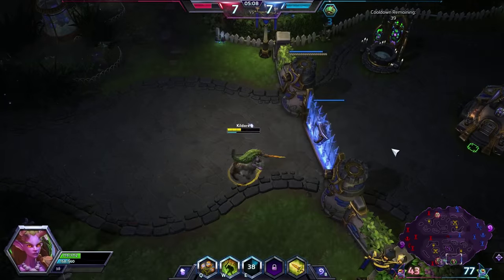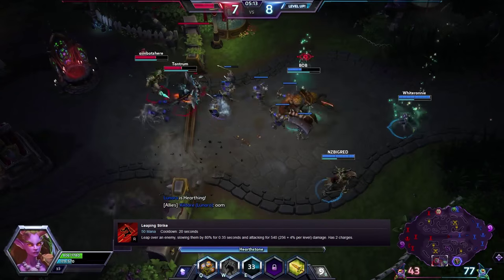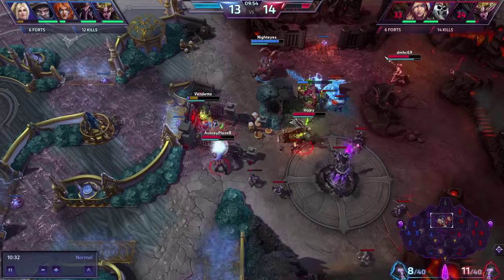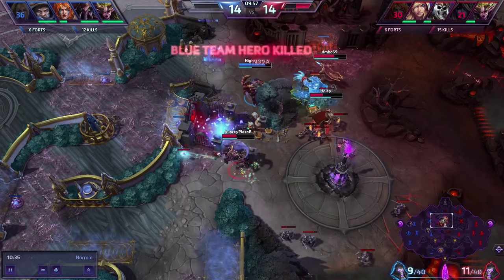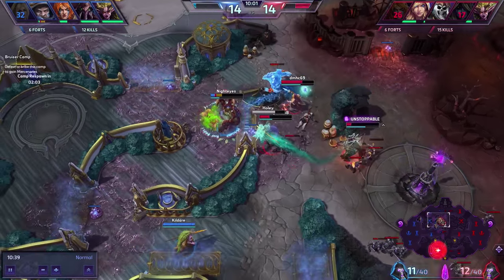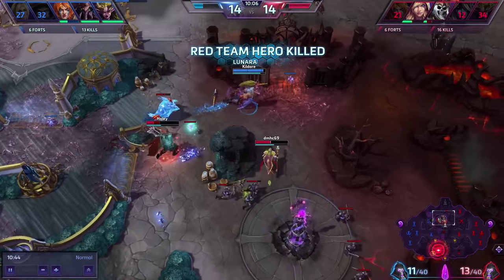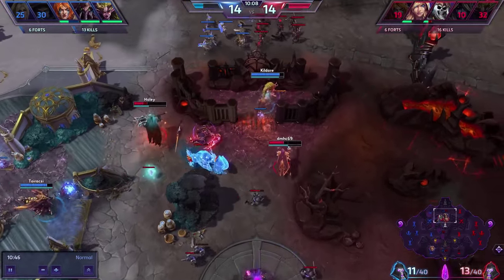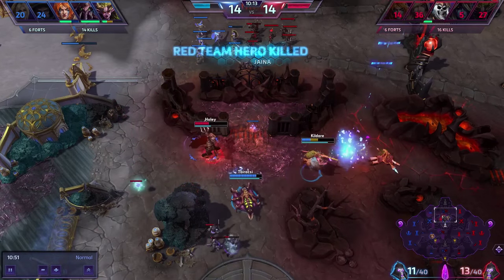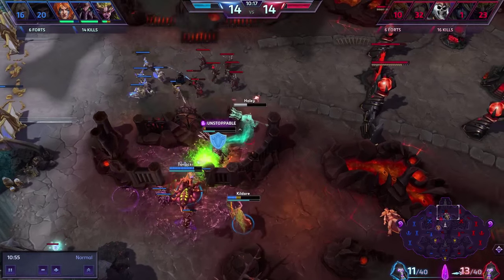Her second heroic ability is Leaping Strike — leap over an enemy slowing them by 80% for 0.5 seconds and deal high damage. It has 2 charges. Although this move is seen as suicidal, I do believe it is the better of the two in most situations. In no way is this move designed to engage the enemy but rather finish the enemy off. It deals high damage and grants you a safe distance. If it fails to kill the enemy or you find yourself surrounded, you can use the second charge on an enemy to get back to safety.